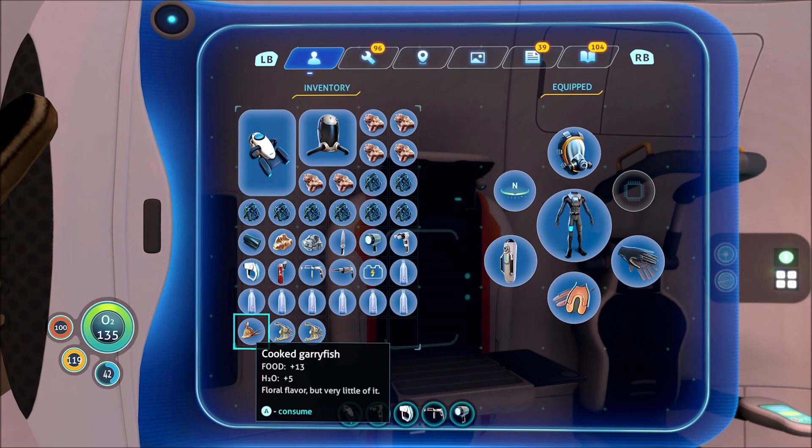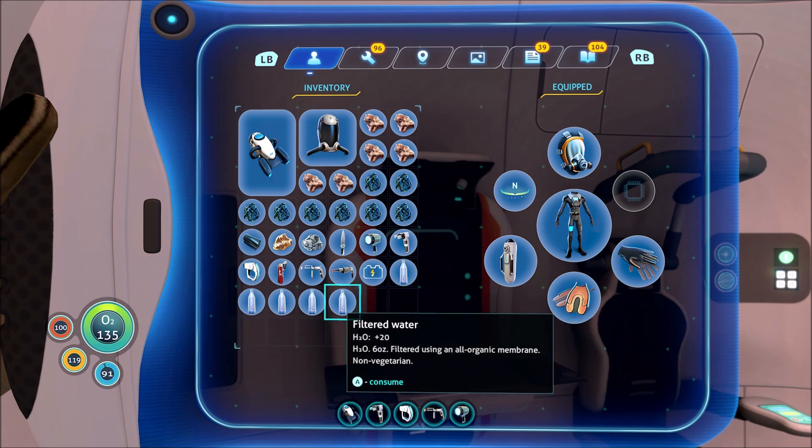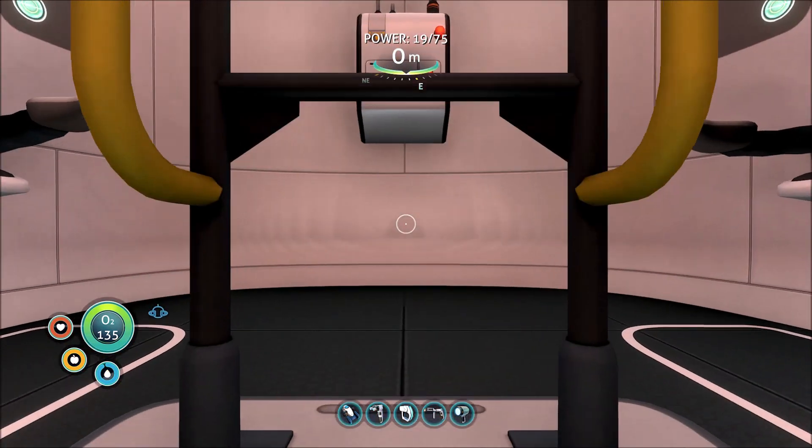Let's just eat these and get the water out of it. Put these waters in the ship. I was going to check on that torpedo — so we got a creature decoy, might be part of it.